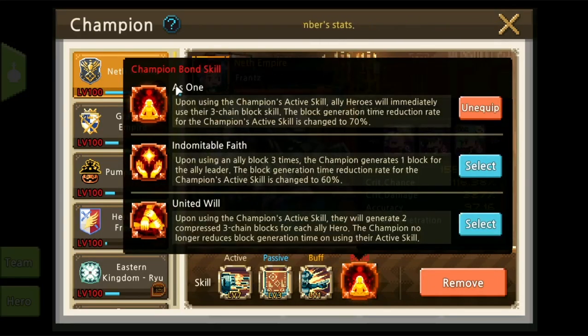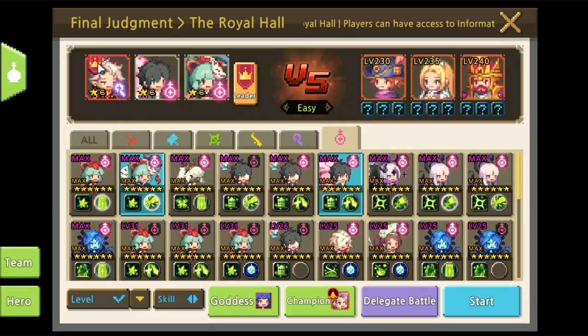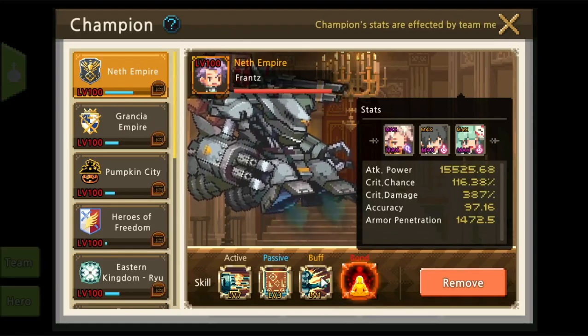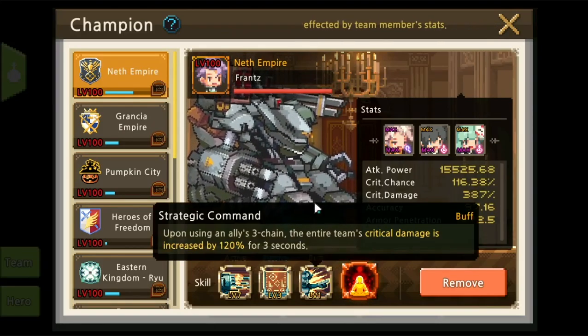We'll be using the level one Champion skill, because upon using the champion active skill all ally heroes will immediately use their three-chain block skill. Since Gordian usually spams one-chain, we want the champion to make them use the three-chain for the critical damage buff.